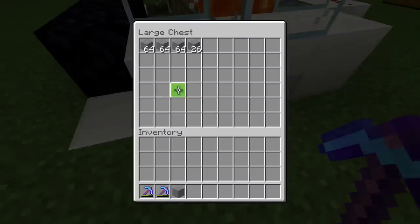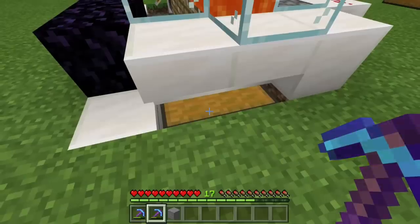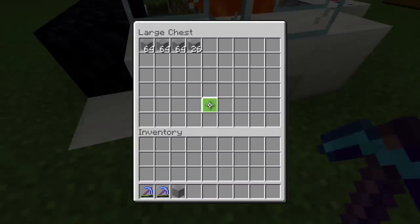Let's go ahead and take a look in our collection system. We do have three and a half stacks. So that whole time I was talking, we came up with about three and a half stacks of stone. That is how this build works.